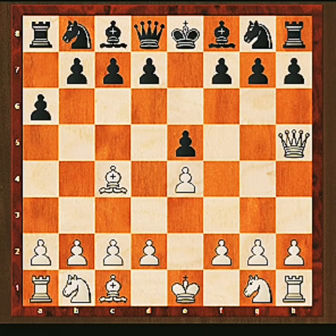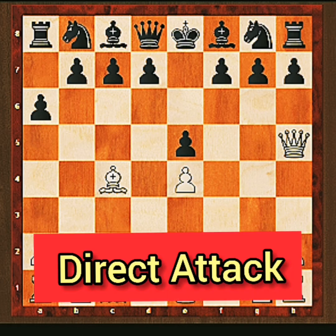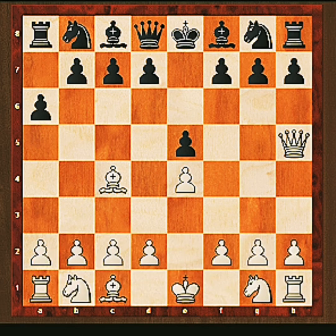In this position, white has opted for a different strategy: direct attack against the black king. Unfortunately, the black team was not really paying attention, and white is about to end the game immediately.